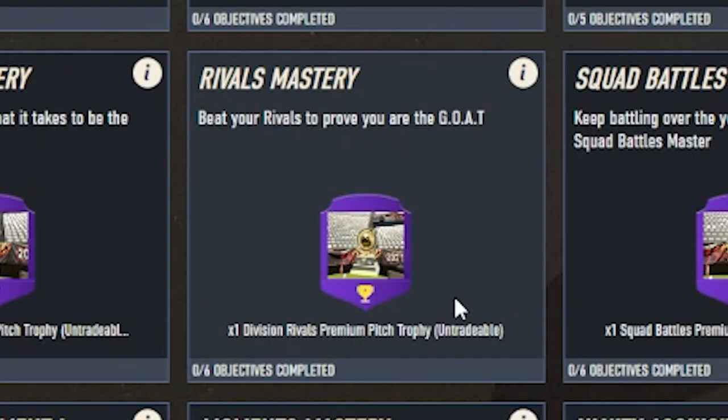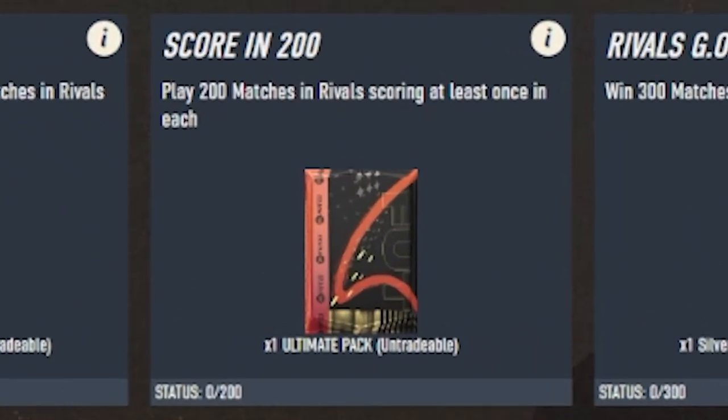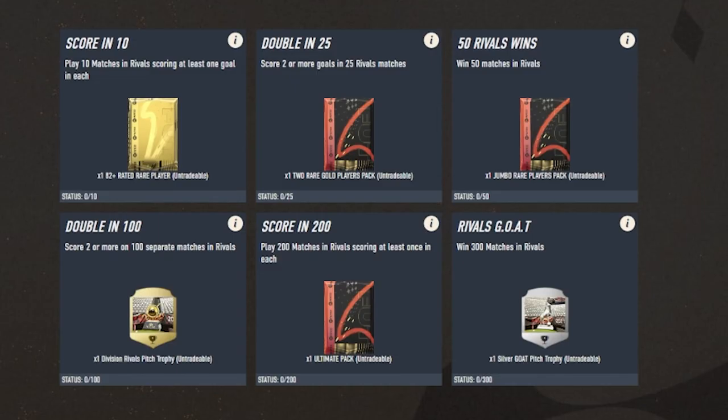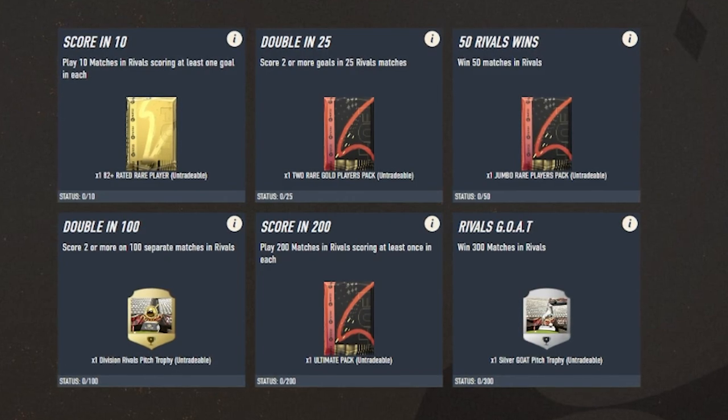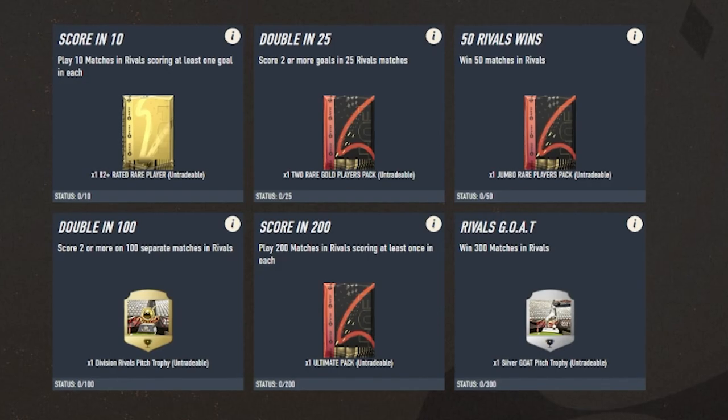Then we've got the Rivals Mastery. The best prize is an ultimate pack, which requires you to play 200 matches in rivals scoring at least once in each match. The second best is a 100k pack for winning 50 matches in rivals. There's also an 82-plus rated rare player pack and a two rare gold players pack in the other two objective rewards as well.